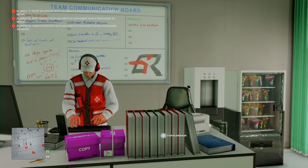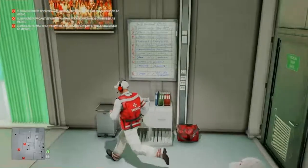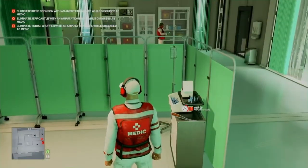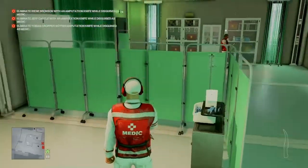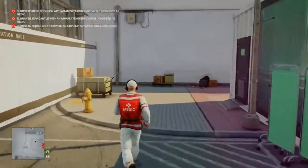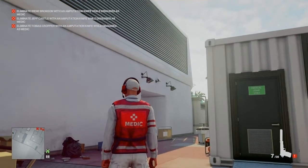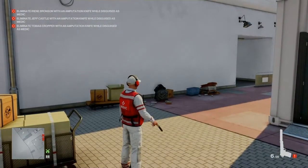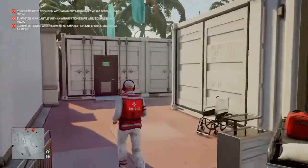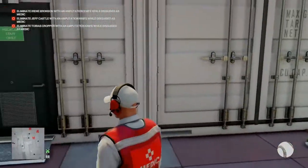Right from the start we exit from our blend spot, make our way through into the doctor's area, around to our left, and grab the amputation knife which thankfully has not been moved. We exit the medical centre and around to our right, pull out our silenced pistol, and eliminate the camera above the pit door. You will notice that the dumpster we brought our second target to is no longer here, but no matter — we carry on regardless.